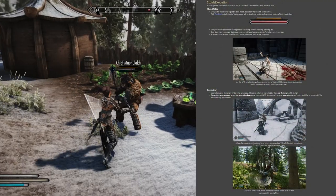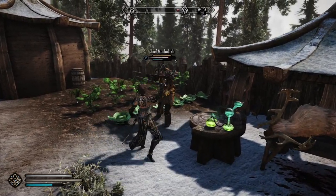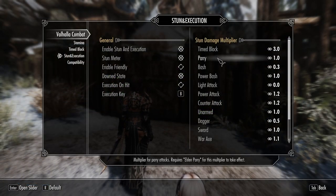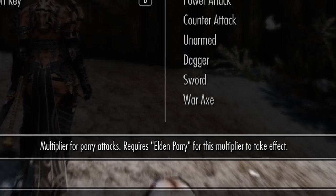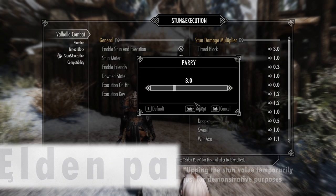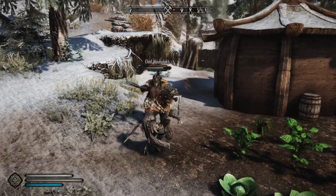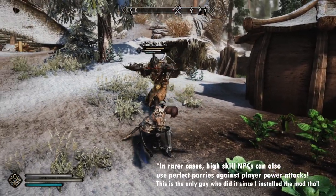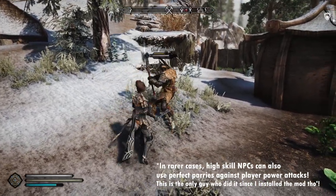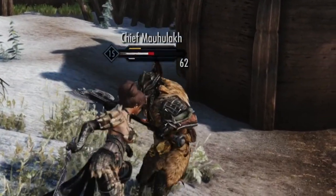However, this strategy works best in melee situations. To further the melee experience, it is also possible to install another mod called Elden Parry. This mod is also made by DTry and is fully compatible with Valhalla Combat and the stun system. Elden Parry would remove the ability to bash enemies — instead, you have to bash at the exact moment when they attack, making it a high risk, high reward addition to the combat gameplay loop.